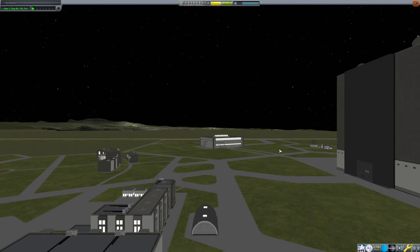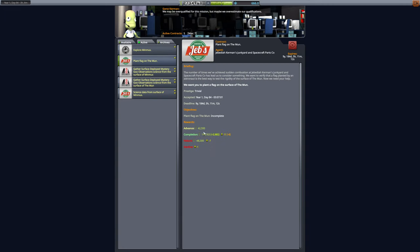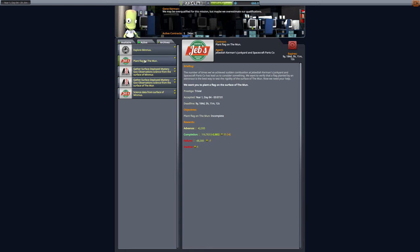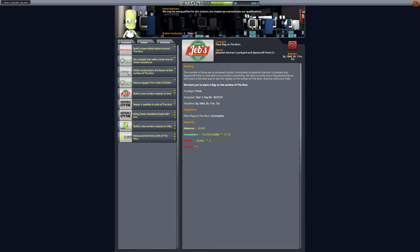I accidentally went into the VAB — pure habit. So do we want to upgrade the R&D facility right now? That's the question. Yikes, that's expensive — we would have about a million left over. How much do our moon landing contracts give us combined? Completion would be 1.16 and then 1.80 million combined. That would end up paying for itself, but it would be functionally neutral — the actual profit margin would be pretty minimal.